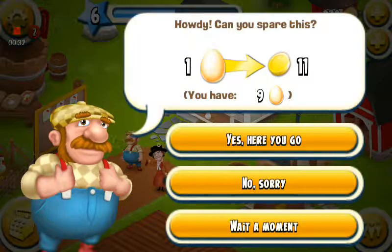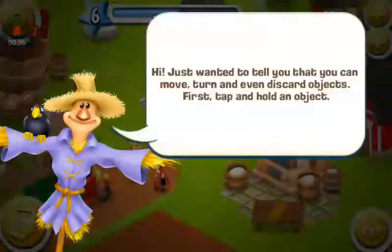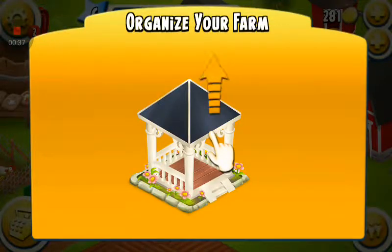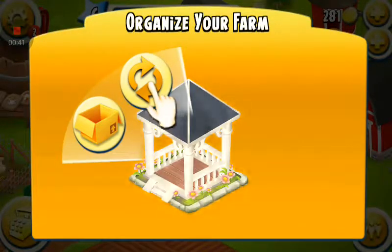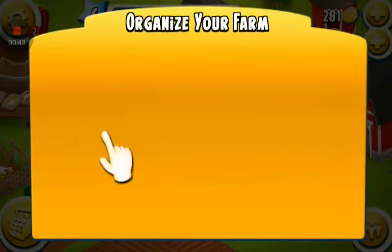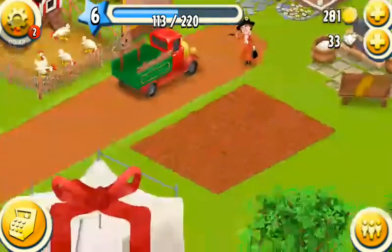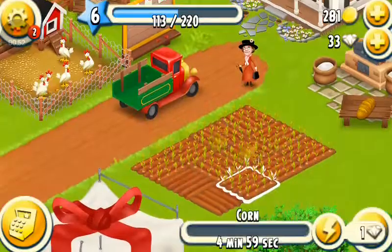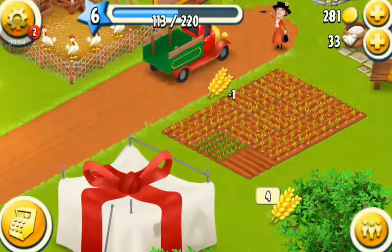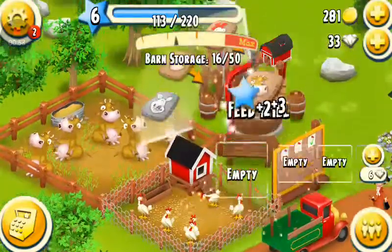So okay, what should we do? One egg for $11 — sure. Let's plant some corn and some wheat. Let's gather our stuff here.